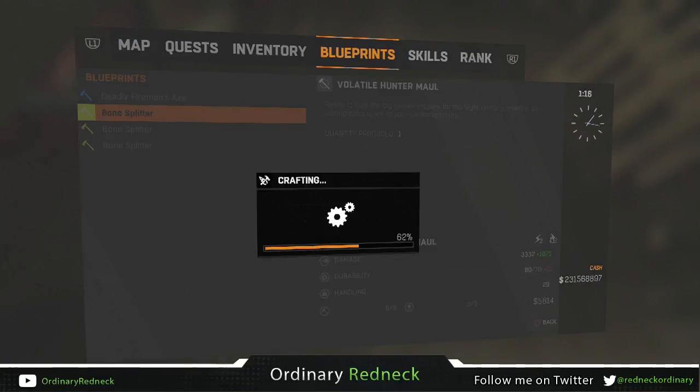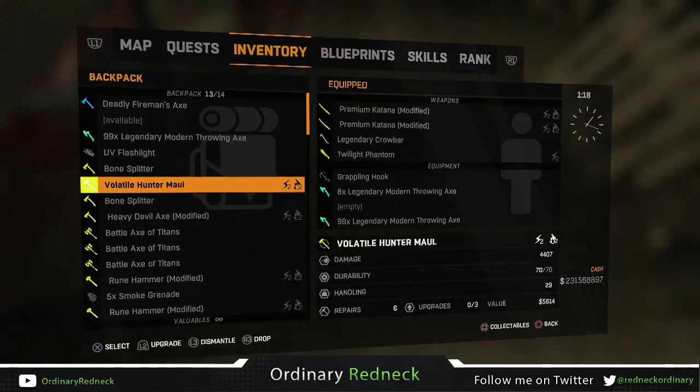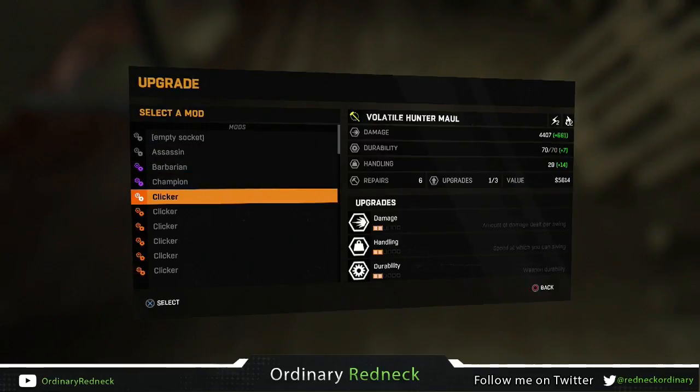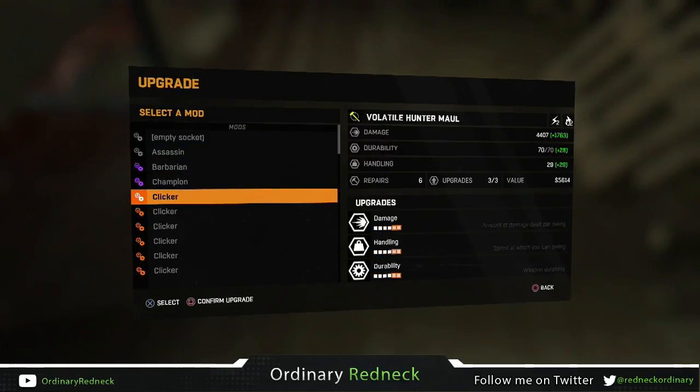Once it's in your inventory, go ahead and press the menu button. For me, it's the black touchpad on the PS4. Go over to blueprints, then go down to Volatile Hunter Maul, and choose your weapon to craft it.